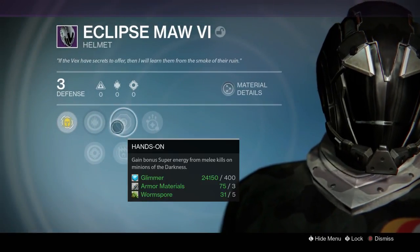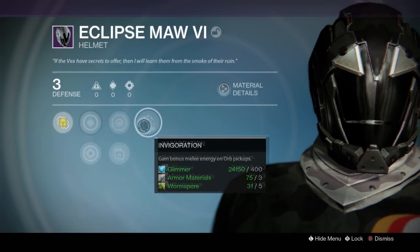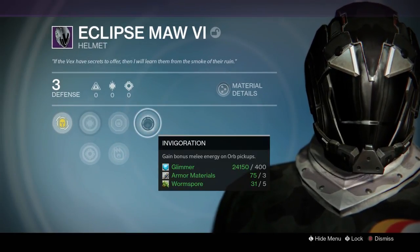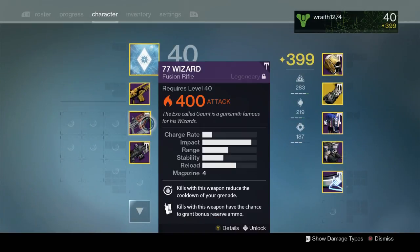We've got Hands On, Minions of the Darkness, Angel of Mercy. I've got a couple of bits - Invigoration: gain bonus melee energy on all pickups. No, that's not as good as the other one that I recently got.